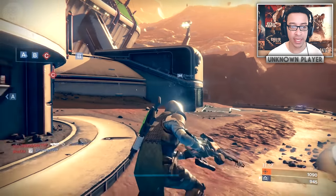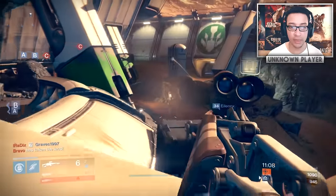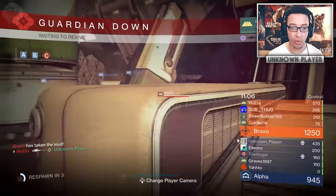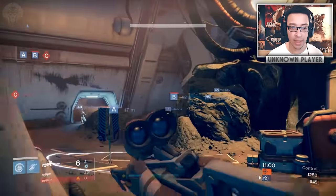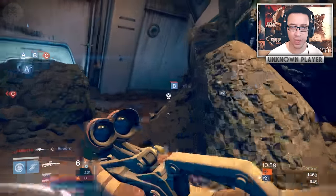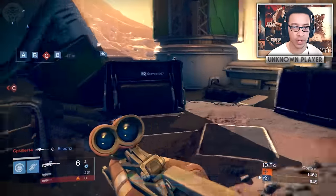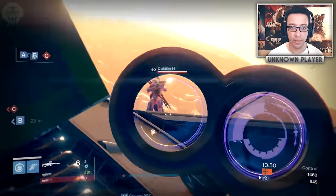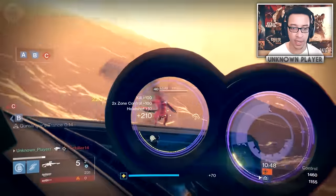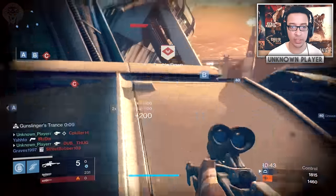That's an example of how weird this weapon can be. Even though it looks like a sniper and feels like a sniper, it's actually a fusion rifle. That means it fires projectile bullets — it's not hitscan like a sniper. You don't press the trigger and have something instantly die. There is travel time, which is basically what I'm trying to say.